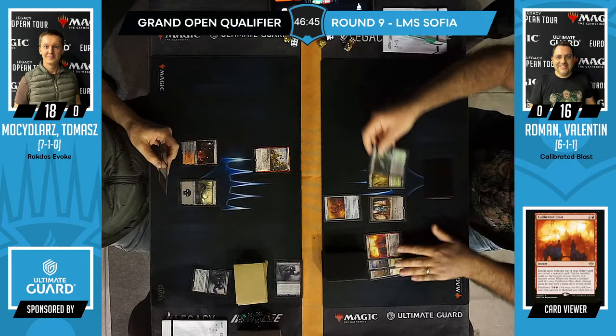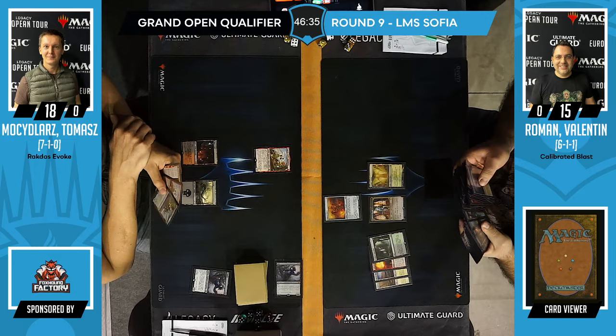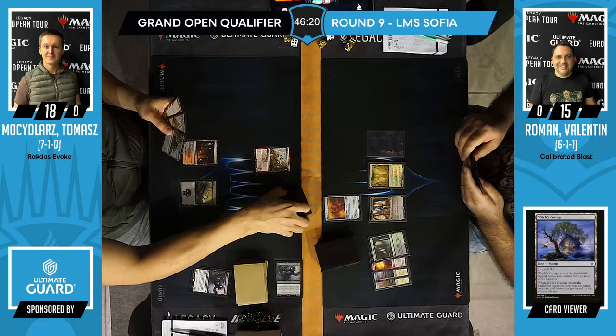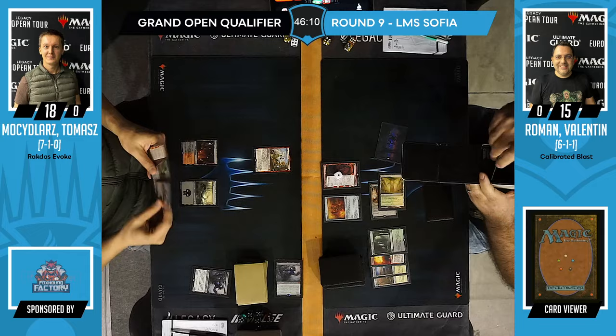Roman is using Witch's Cottage to put Sion of Draco back on top of his deck, then cast Calibrated Blast dealing 12 damage. Besides that, he's attacking with Sion, Fable tokens, and various other means. So it's a Domain Midrange deck with Calibrated Blast on top, rather than a dedicated Blast deck.